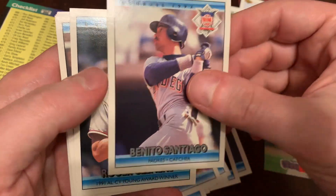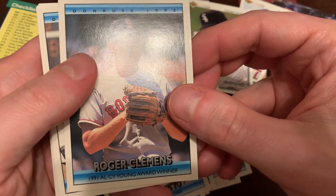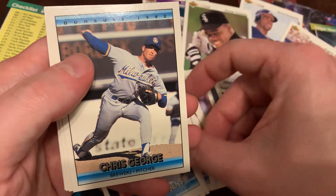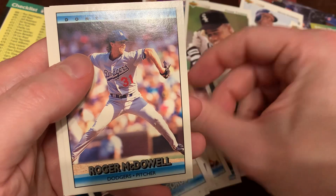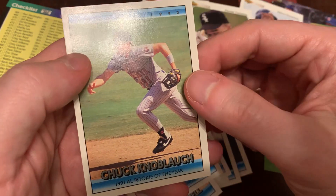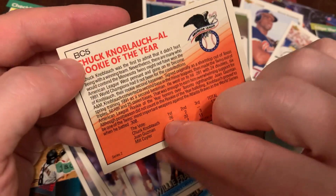Dave Otto. Benito Santiago — he's an All-Star, but not the one I was talking about. There's Roger Clemens, your 1991 Cy Young Award winner. Chris Gorgie, Roger McDowell, Willie Frazier, and Chuck Knobloch, 1991 Rookie of the Year. There you go.